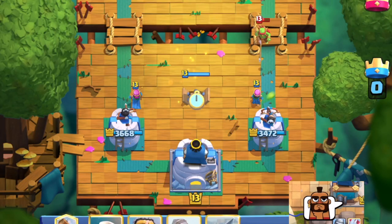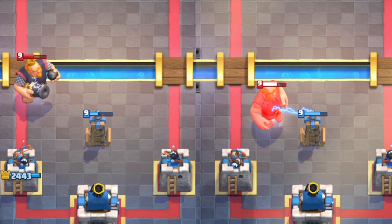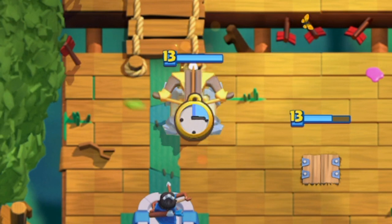Why do we put the Tesla in this position? This position can pull a Giant or Royal Giant to the Tesla. It can also protect the corners of both Princess Towers, and it can protect our offensive X-Bow as well.